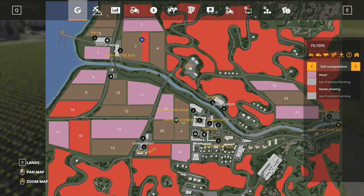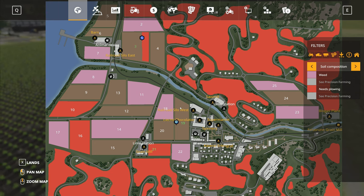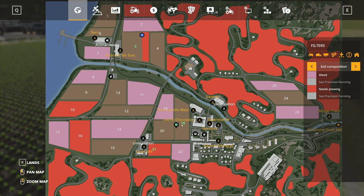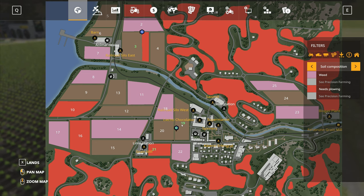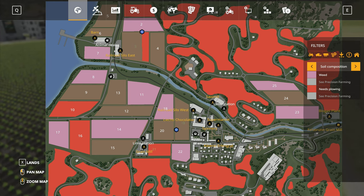We've done weeding on this field, there's no weed on there, we're doing fertilizer now and it's a low growth stage at the moment. So we should be able to put another round of fertilizer on that field as well, which means in theory we should get a good yield off of this field.